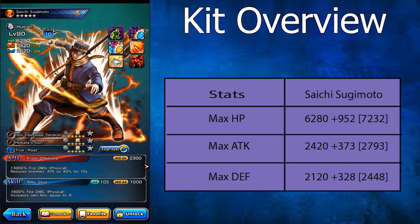Starting off with his stats, Sugimoto's HP sits at 6,280 at base and 7,232 when max enhanced. His attack sits at 6,420 at base and 2,793 when max enhanced. His defense sits at 2,120 at base and 2,448 when max enhanced.